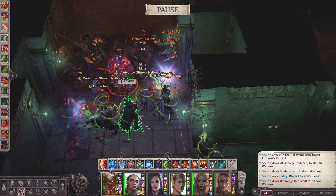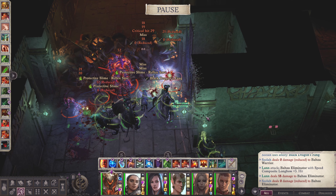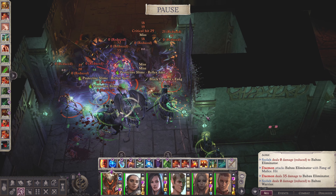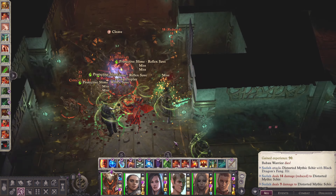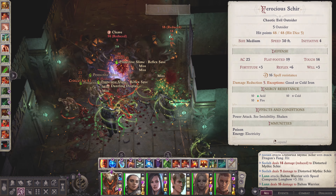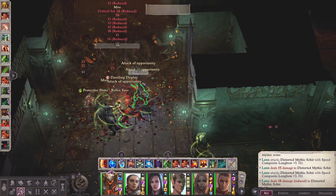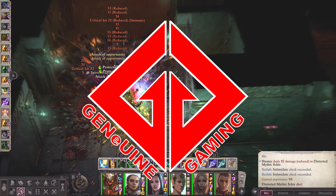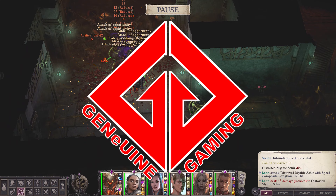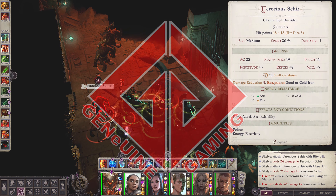Blood Rager is a fusion of the Barbarian and Sorcerer, but with a high base attack bonus. They have few but very decent spells, still useful for buffs. With the ability to cast spells, they are excellent strikers or tanks depending on how you build them. Hello guys, Genomen Gaming here, and here is a beginner's guide to the Blood Rager class.